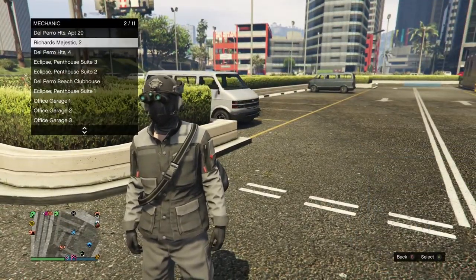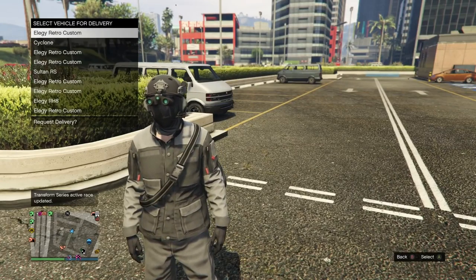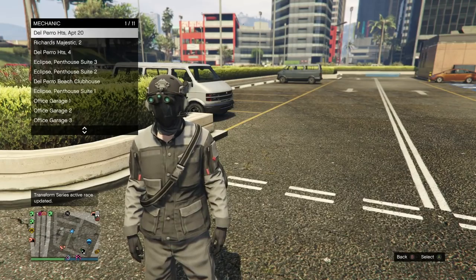That plate from the Elegy will transfer over to my brand new dupe, and as always we recommend duping Benny's vehicles. The Elegy retro custom sells for the most, so that's what I'm calling up right now. It actually has a really easy custom plate on it, but you don't need one. You do not need custom plates for this — you're going to get a fresh plate every single time.